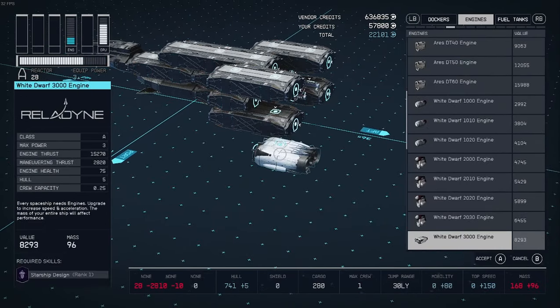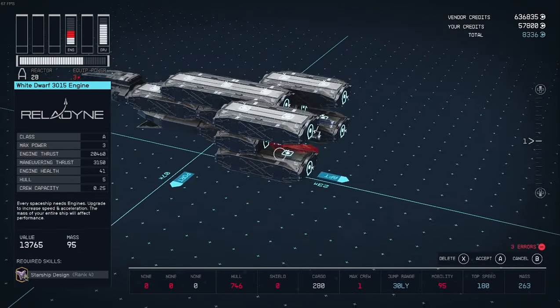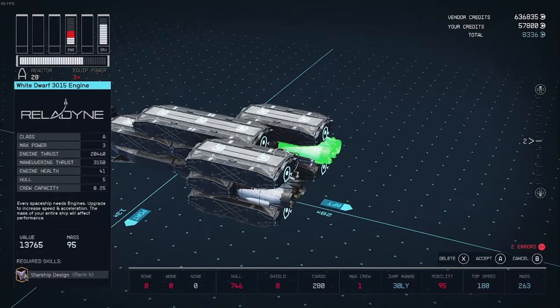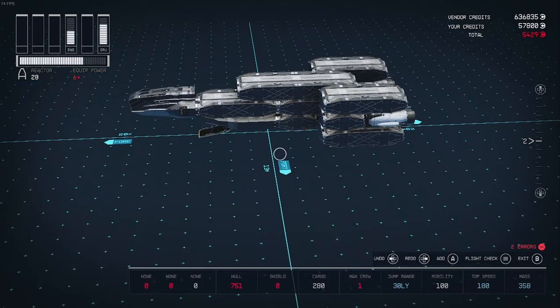For our engines, I'm going to use the White Dwarf 3015 engines. They are experimental parts that require Starship Design Rank 4. However, they have a top max speed of 180, making them far faster than anything else in the game.